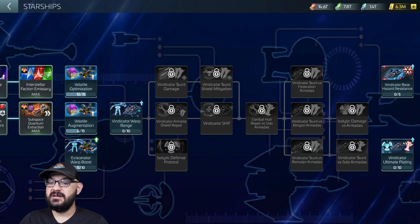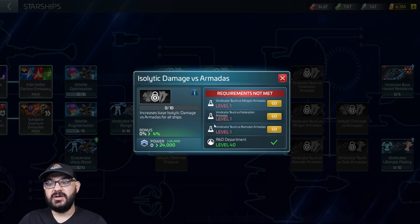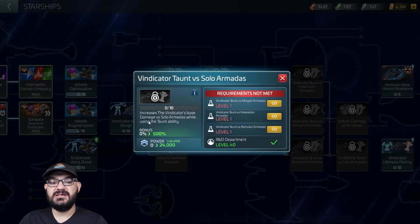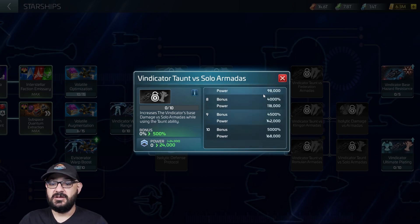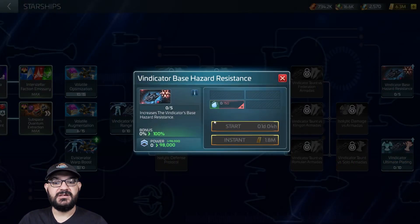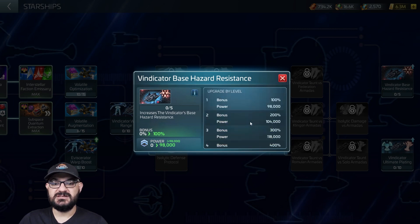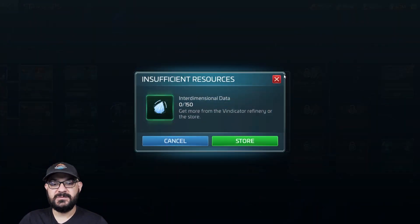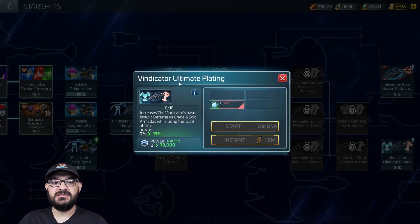We also have Federation Armada, Klingon Armada, and Romulan Armada options. The next one is Isolated Damage Versus Armada, an all-around ability that increases isolated damage versus armadas for all ships. Then we have Vindicator Taunt Versus Solar Armadas, increasing the Vindicator's base damage versus solar armadas — 500 all the way up, making it great for solos. Then there are G6-related nodes: Vindicator Hazard Resistance, which is pretty cool when leveled up. Particles come from the Vindicator refinery. Finally, Vindicator Ultimate Plating increases the Vindicator's base isolate damage resistance versus G6 solar armadas while using the taunt ability.